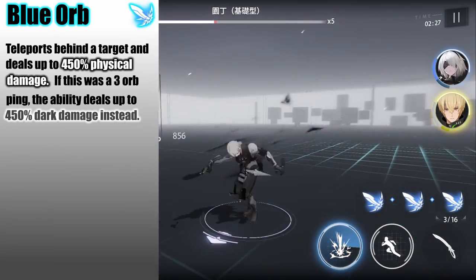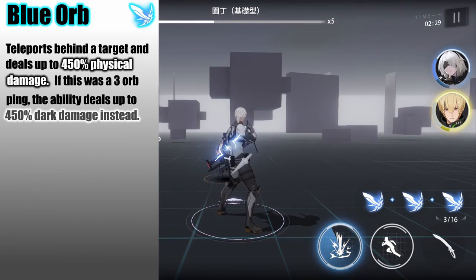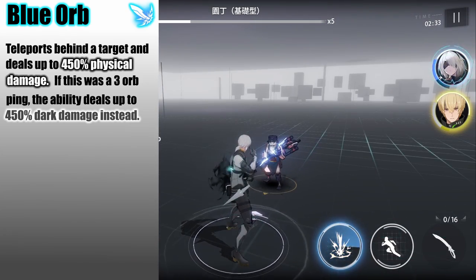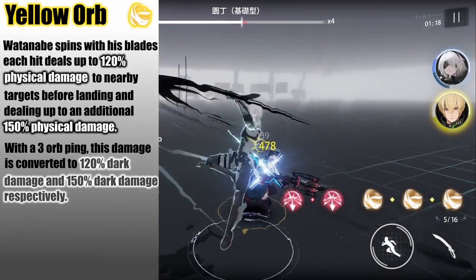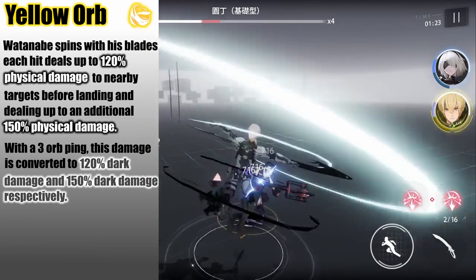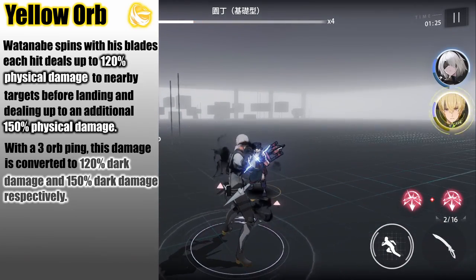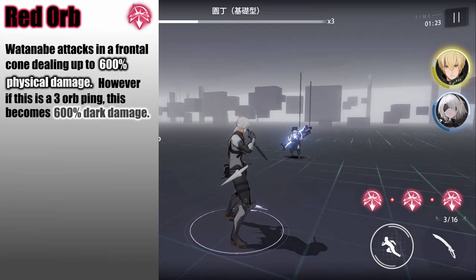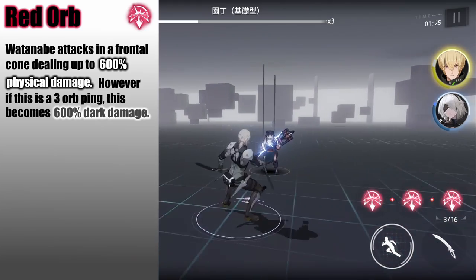As for his blue orb, Wontanabe teleports behind the enemy dealing physical damage, but if it's a 3-orb ping it does dark damage instead. For his yellow orb, Wontanabe does a ballerina twirl of death dealing physical damage, and of course if it's a 3-orb ping the physical damage is converted into dark damage. And for his red orb, Wontanabe does physical damage in a cone in front of him, and if it's a 3-orb ping it becomes dark damage instead.